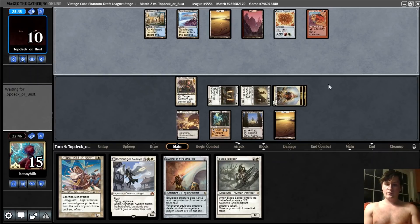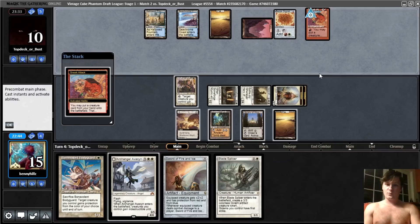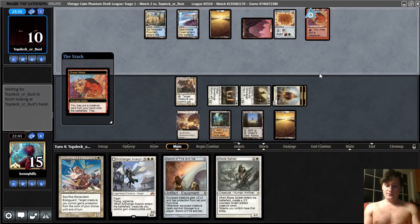So we're good against any single threat, even an Emrakul. We sack six permanents and then next turn we have lethal. Pestermite — okay. So if they have Kiki as well, that gets us too. I'll give it protection from red in response. They do have a red mana floating. Do they have the Kiki? We can beat almost anything else.